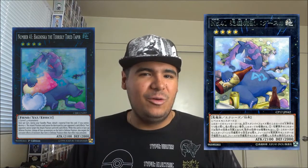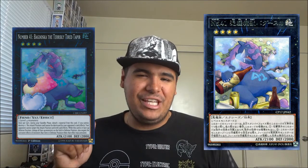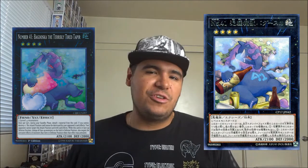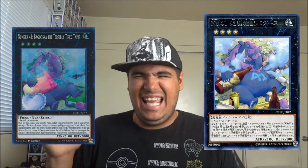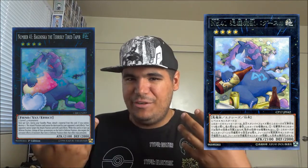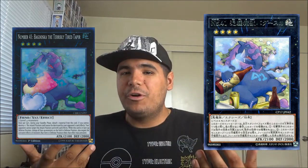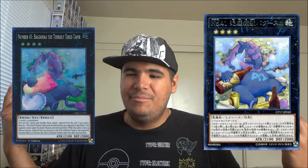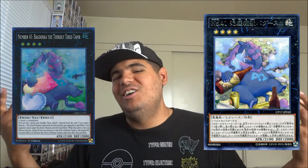I'm glad we got Baguska here in the TCG, but I wish we could have gotten the beer bottle artwork instead of the pillow we actually got, because that beer bottle would have been amazing. I guess when you're drunk you go to sleep, which makes sense, but on my personal preference I would have loved the original artwork. But you know, America - we can't handle drunk elephants on our children's card game.